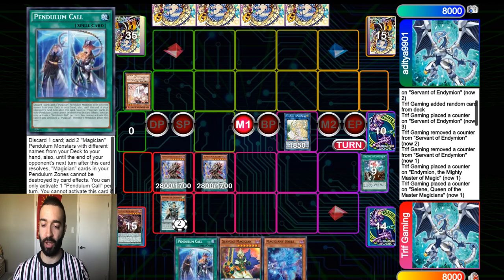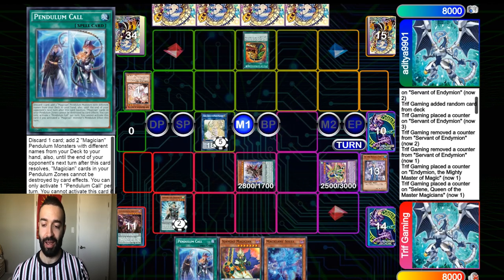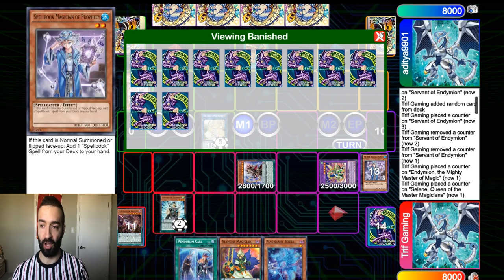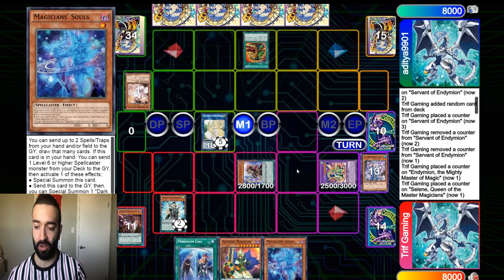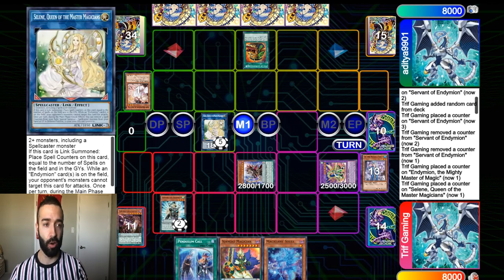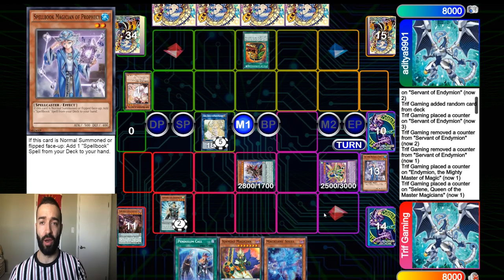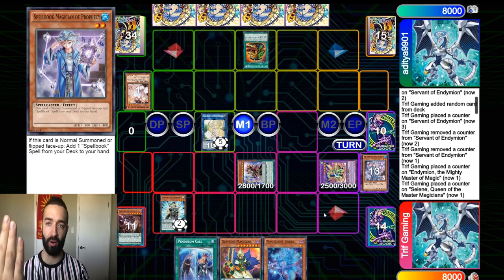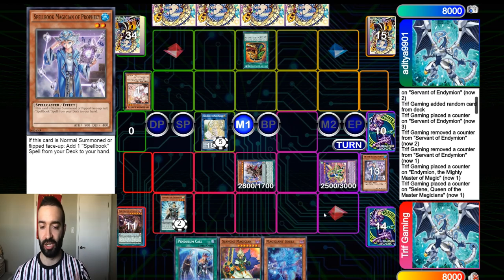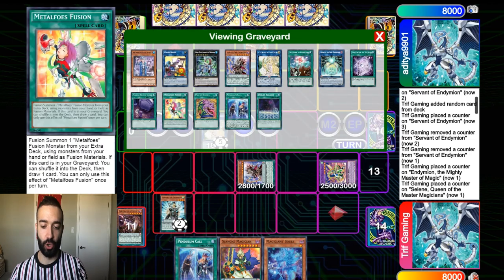We got Magician Souls. We go into Servant — it had a lot of counters — but Mighty Master popping it, we go into Absolutes. Cross Sheep, Vortex, Blue Boy, Celine. I could have summoned Magician Souls to summon a Jackal and link further, but I don't gain much from that because Celine is already summoning Mighty Master from grave. We went from nothing — one Chronograph Pendulum Summon, one Servant, one Mighty Master in scale, a Time Gazing Field, and two useless cards — into three negates.